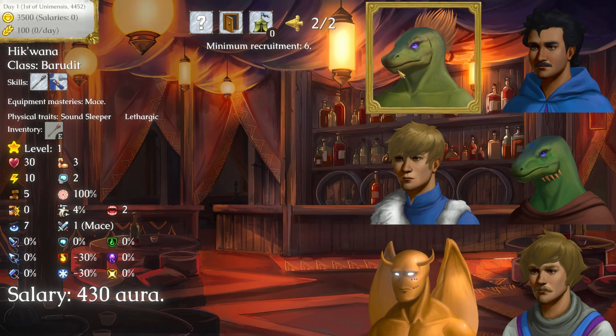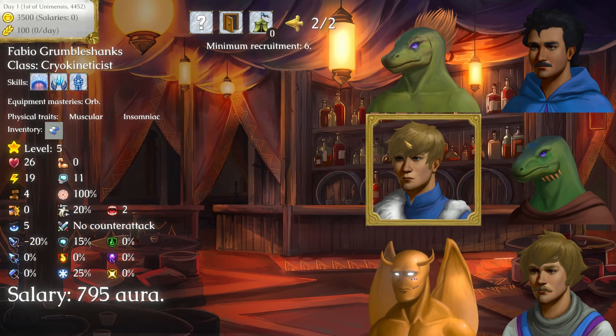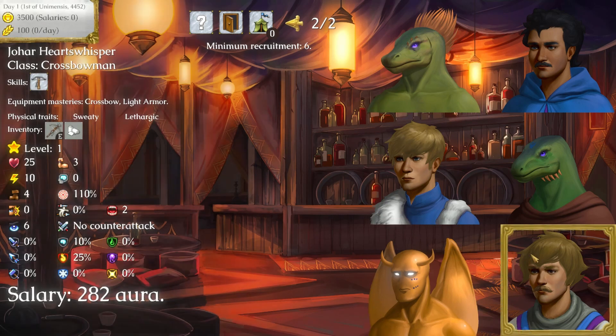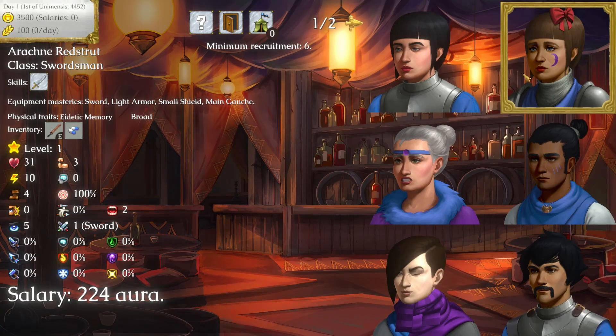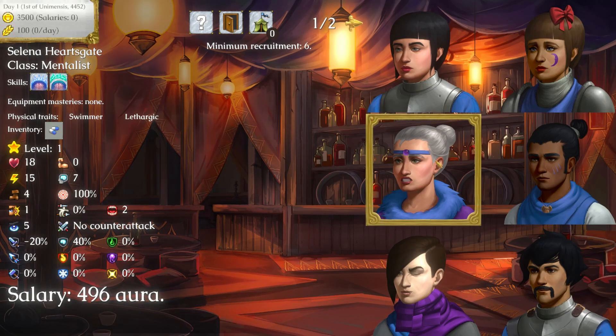Most days you'll be given different options on what to do, but you need a team before you can do anything else. You'll be able to hire from a selection of randomly generated characters. Most, but not all of these will be humans. Each has their own strengths and weaknesses.